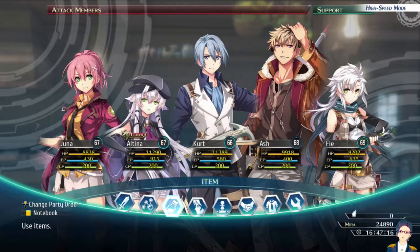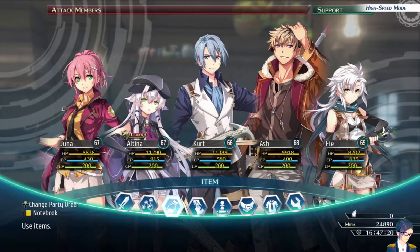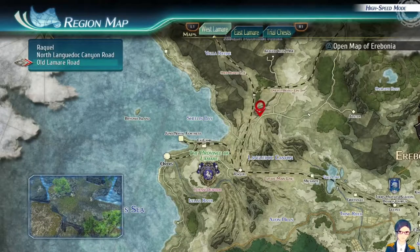Hi, welcome back to another early leveling guide for Trails of Cold Steel 4. This is on August 10th, so this is the second area in the game after you leave the Witch's Town. You do need to progress a little bit and get to the old Lamar Road Rest Lodge in order to get here.